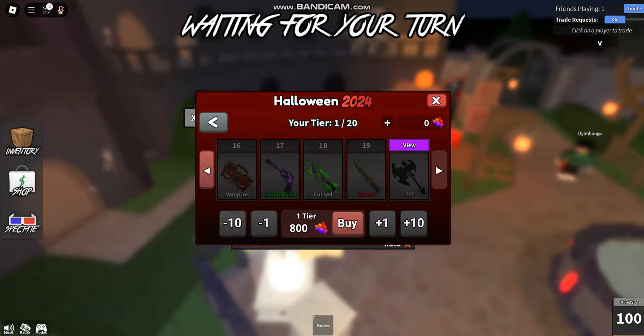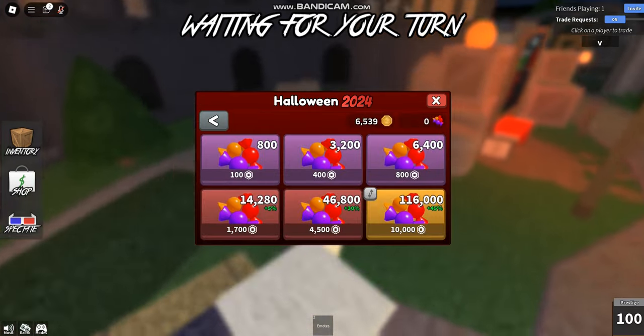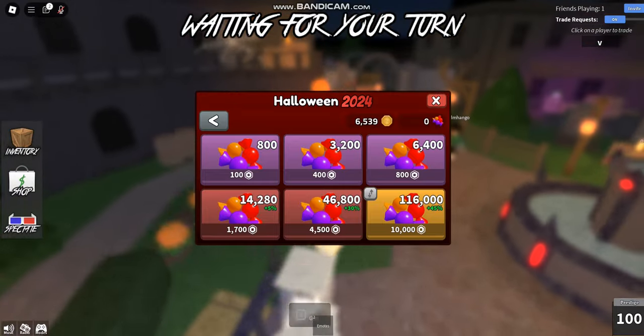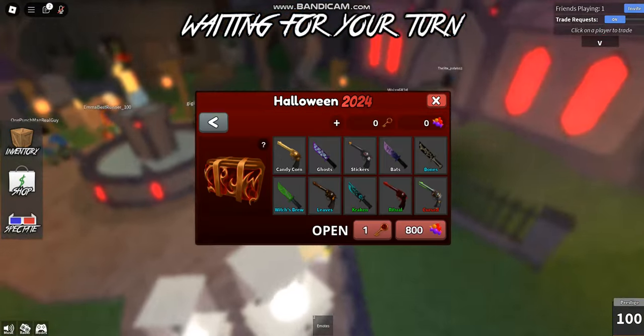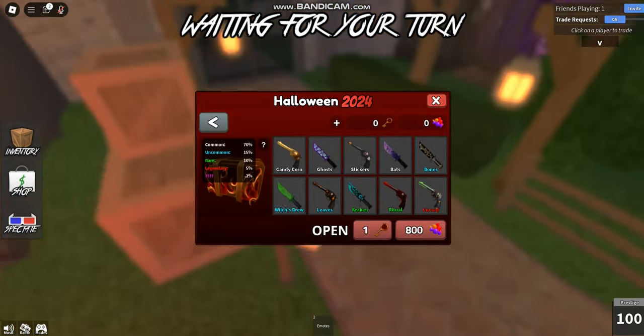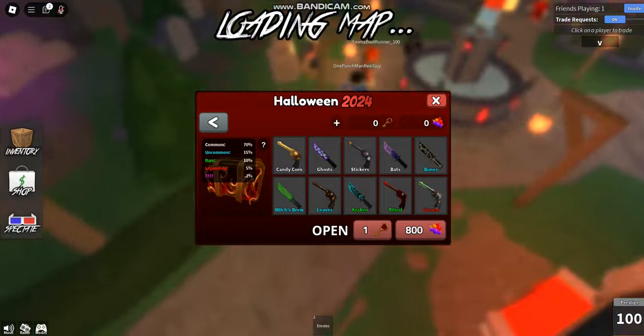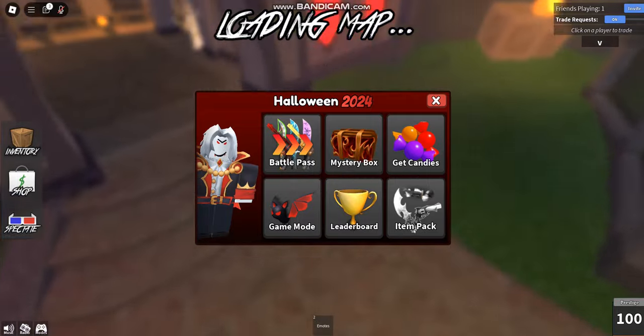That final axe is going to take a while to get. If you're just going to buy straight up, it's around 9,000–10,000 Robux. Then we have the mystery box — it's a regular mystery box except the items are Halloween-themed, and you can get a godly, but it's only a 0.2% chance.